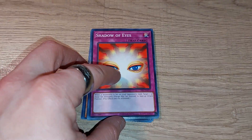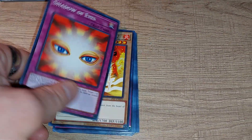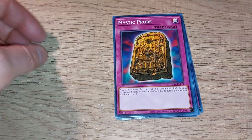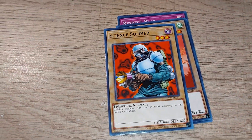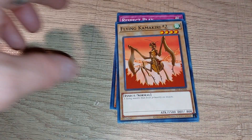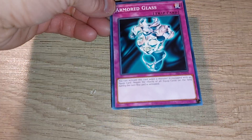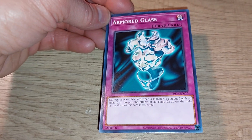Next is a trap card that Mai Valentine used in the series — Shadow of Eyes. Dark Fire Soldier 2. Mystical Probe. And of course, remember, this card was used by Weevil Underwood. Armored Glass, which was actually a pretty decently useful trap card.